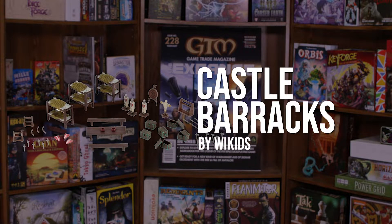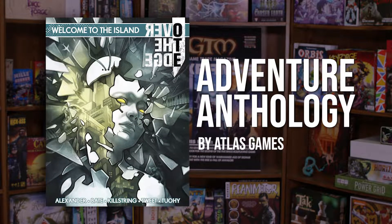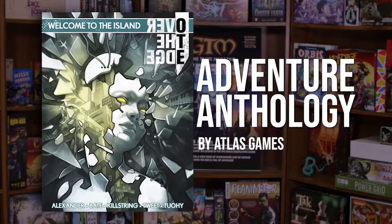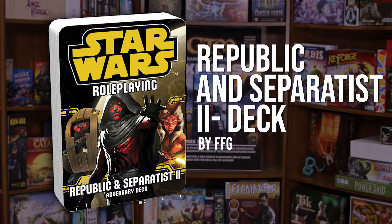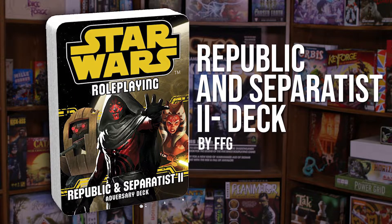Also, don't miss the new 4D settings Castle Barracks by WizKids. As for RPGs, take a look at Over the Edge: Welcome to the Island Adventure Anthology by Atlas Games, the Shadowrun RPG 6th Edition Dice and Edge tokens and miniatures, and Star Wars RPG Adversary Deck Republic and Separatist 2 by FFG.